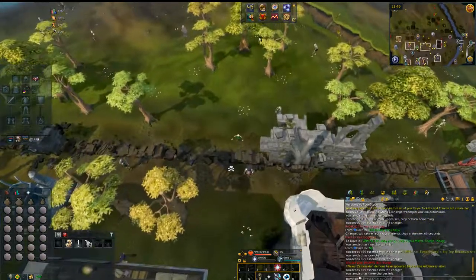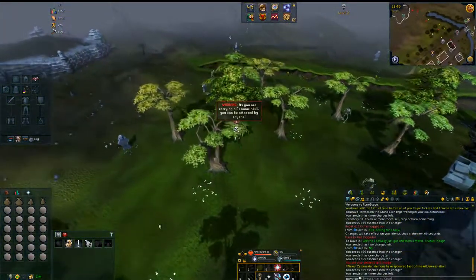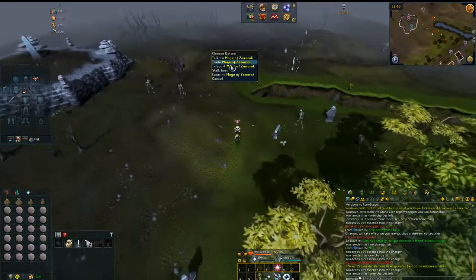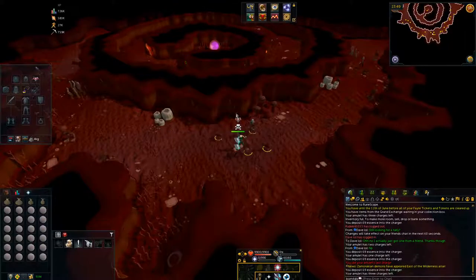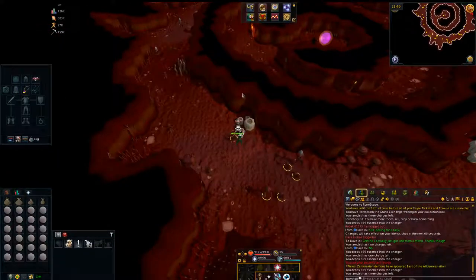I'm still getting insane experience drops. You are going to want to be careful here — I always have a defense bar open so I can use Freedom and Anticipate. If you do get stunned, that's really the only way you die in this low Wilderness area, even without food. If you're being really safe, you can bring a Rocktail or something, but it's completely unnecessary.